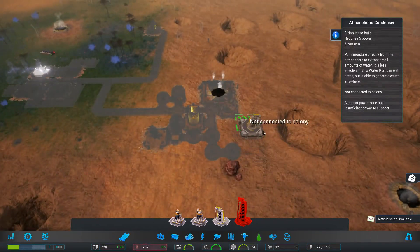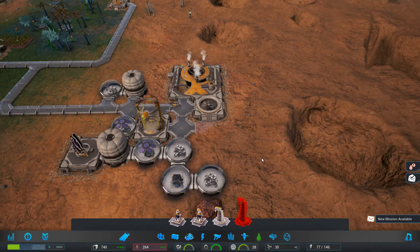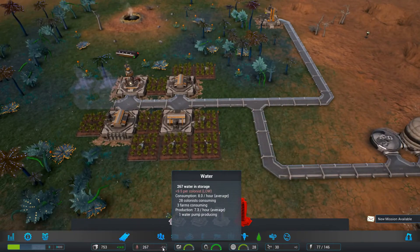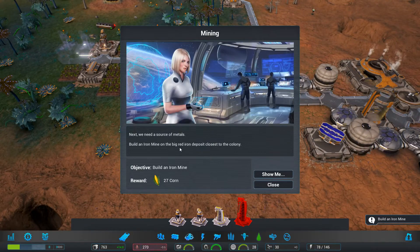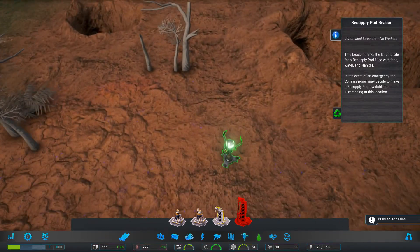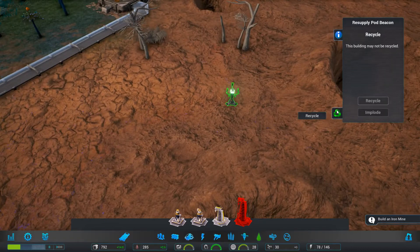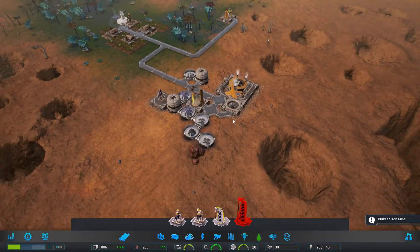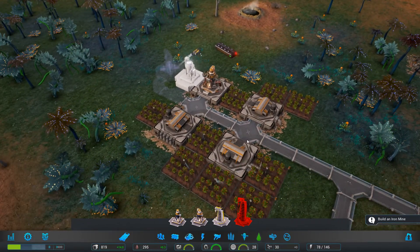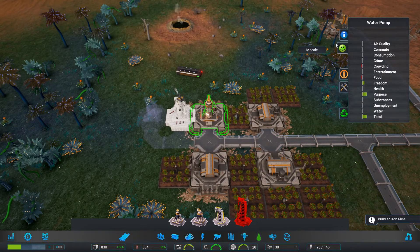I want to try one of these guys. I want to have a path here. Mission available — there's an iron mine and a big iron deposit close to the colony, we can do that. It's a supply pod beacon. Interesting, so this is where we get stuff. We have to have that reachable — it is reachable, don't worry about it. We can actually get this now — give us a bunch of good stuff. Water is actually quite good now. It says one per hour but it's actually more.